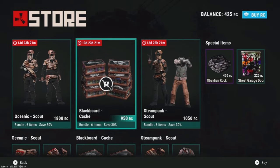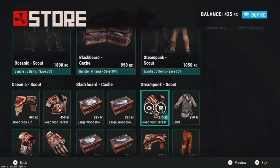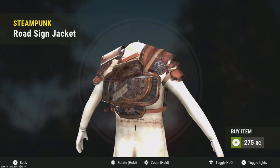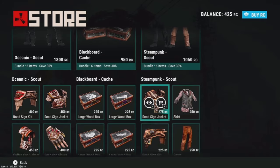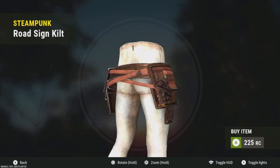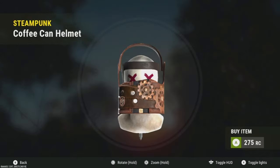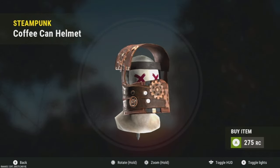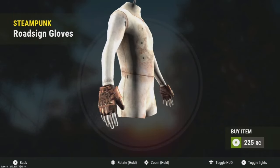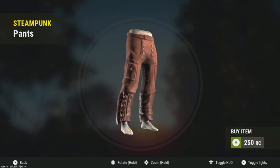I kind of like this set — it's not the best but it's not the worst either. And lastly we have the Steampunk Scout. I usually like steampunk stuff and it's not bad looking. I already have a decent roadie set, I have the skelly from Halloween, but honestly if I didn't have that I'd consider getting it. Nothing glows on it, nothing stands out too much, but it's pretty cool looking in my opinion.